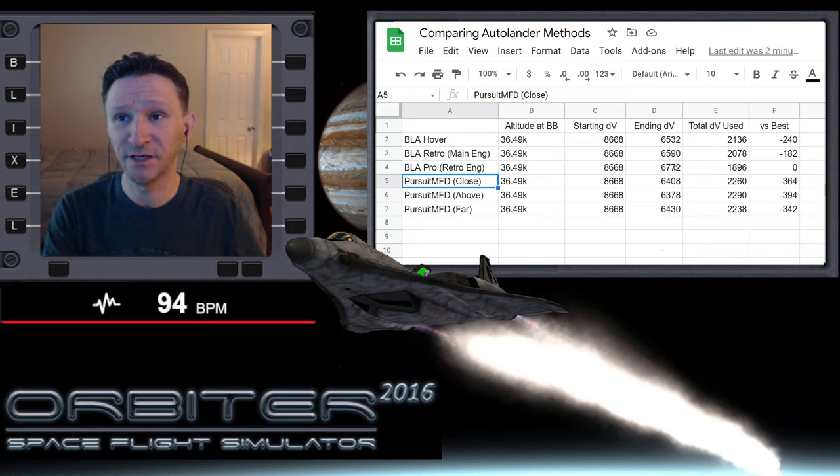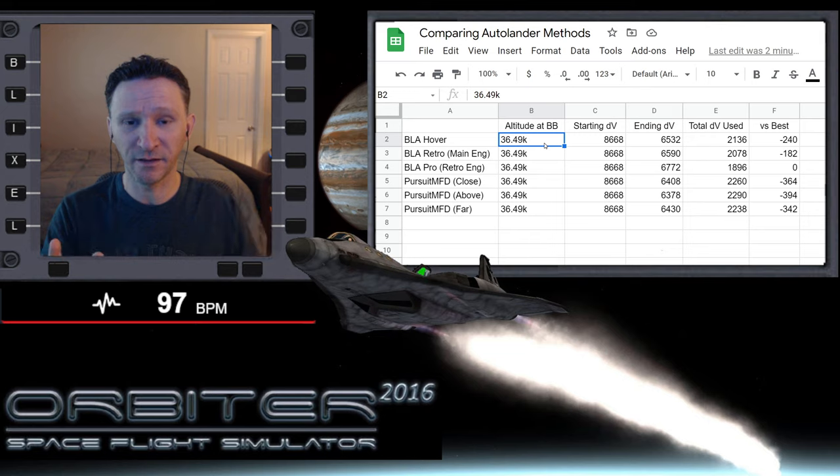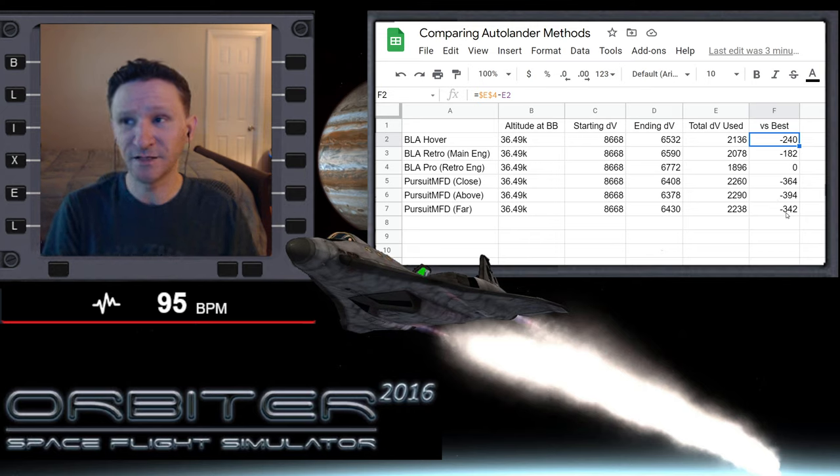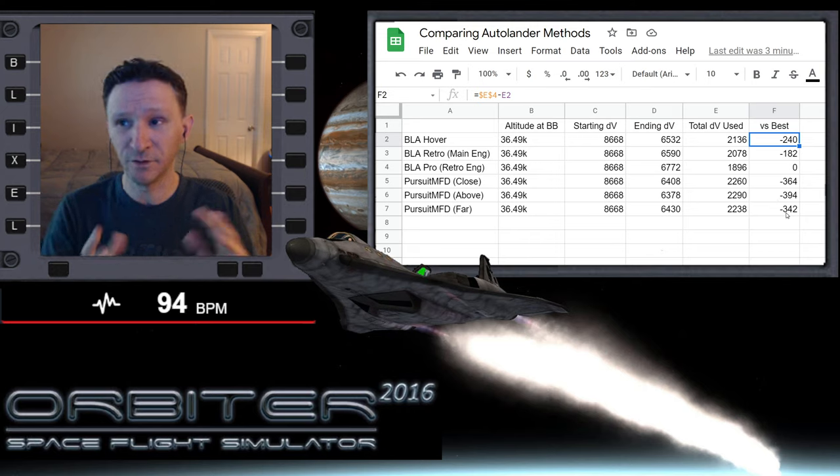The results show that the very best performance came from BLA Autopilot facing prograde toward the base using the retro engines. This was based on a starting altitude of 36.49 kilometers — meaning if we do nothing, that will be our altitude when we reach Brighton Beach. BLA Pro is clearly the winner, way better than Pursuit MFD and better than BLA's own hover or main engine configurations.